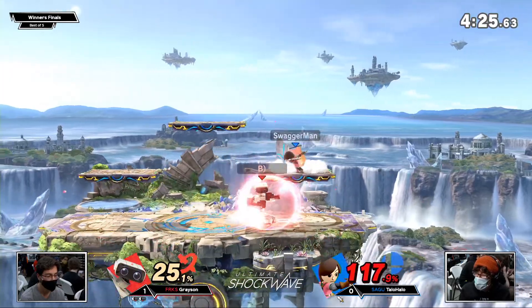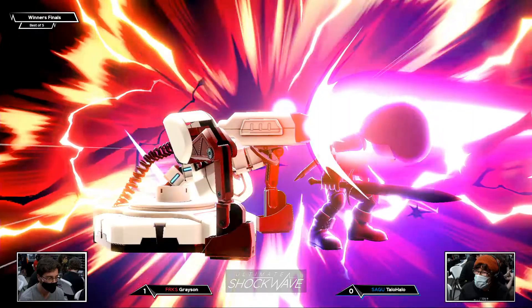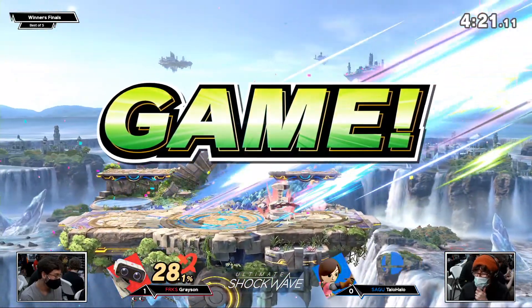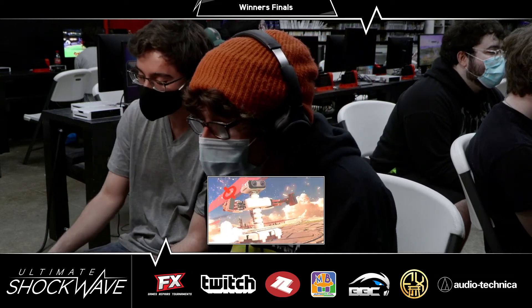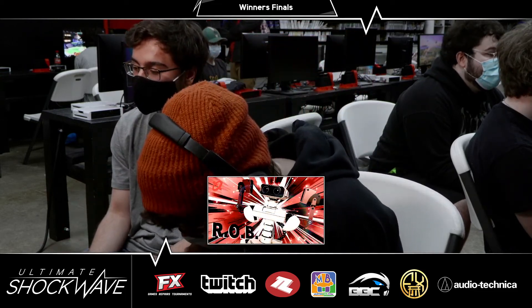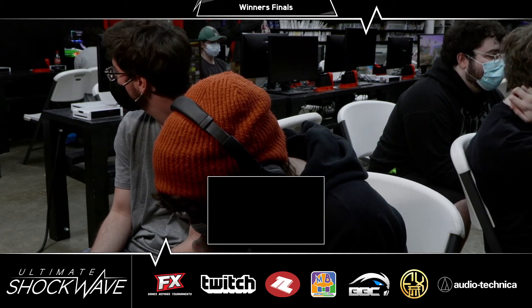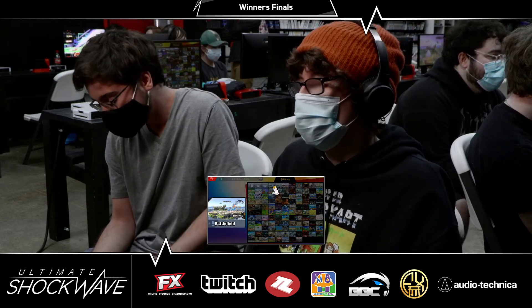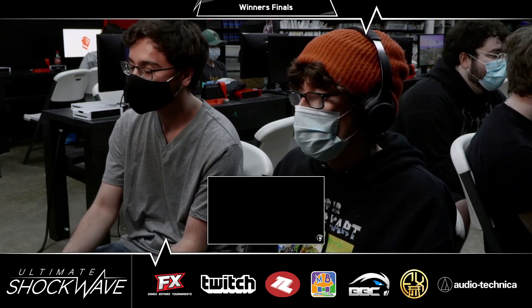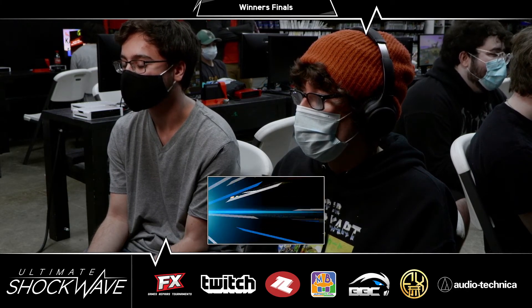Nice grab — that is still such a strong position. TayloHalo's GI has been nice. But you can't GI that. You tossed out the gyro so it's set up — you're between Rob and the gyro. Continue the boxing, that down tilt. TayloHalo is just struggling to keep up with the speed. Do you think we're going to see a character switch? I don't think he plays any of the characters. I don't think he necessarily needs to, but he needs to do something about the speed.